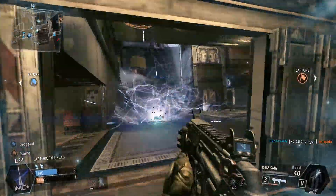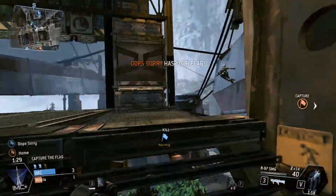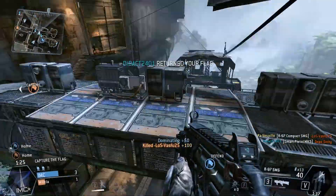We know arc grenades are coming from there. We assume somebody else is going to be coming from that direction eventually. This is Oops' route so we expect him, but nope — that's not him, he got killed.